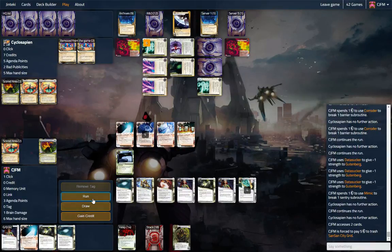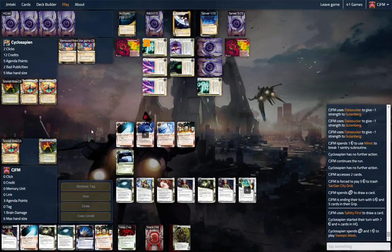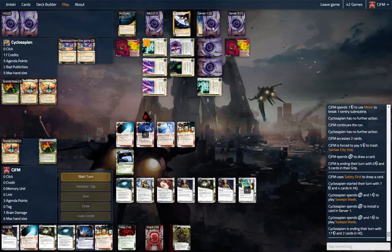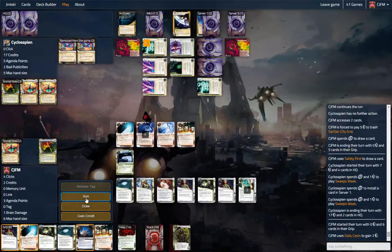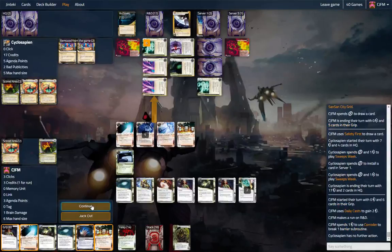We could take another shot at HQ, but I have a feeling we're not going to be able to do anything with that — there's probably another Cat in hand. Let's draw. This matchup is not very good. Sweeps. Install a card in server one. I don't know what that is, but we don't care about it. We're just going to keep doing our thing.